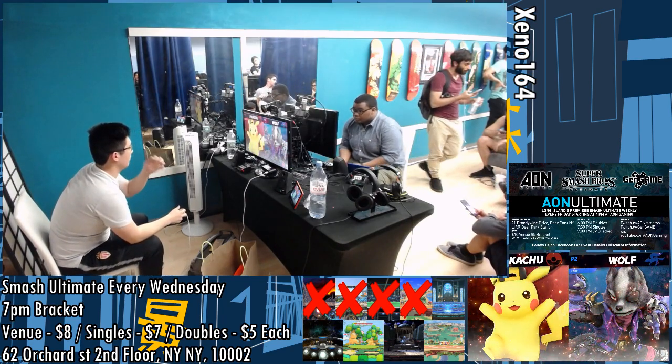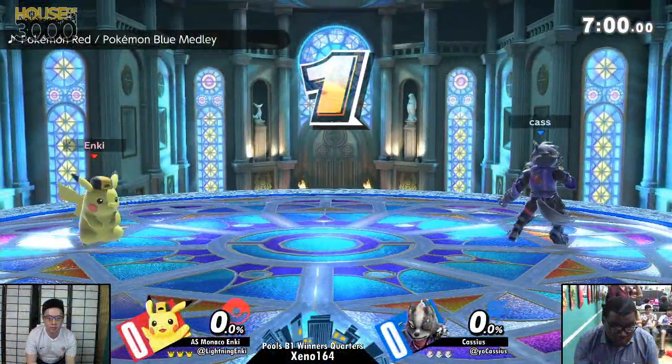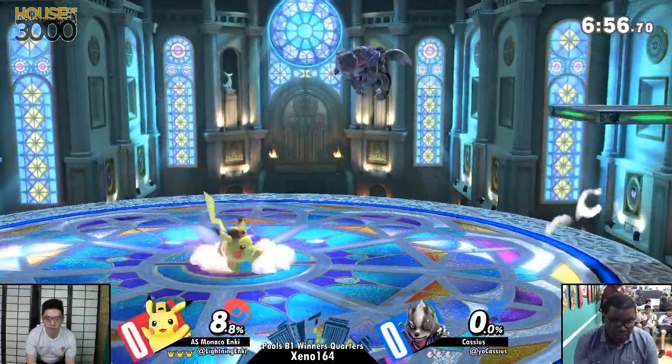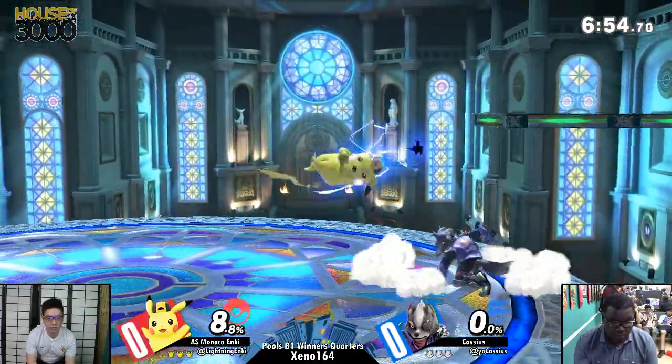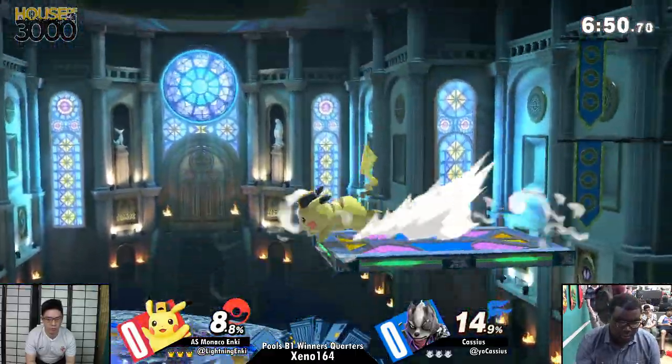Let's get into it — we've got a Pikachu on deck. What is this man's tag? We're about to find out. Monaco Enki. And we've got Cassius playing Wolf. I haven't seen Cassius in a really long time. It's good to see him again, that's for sure.